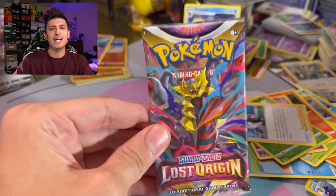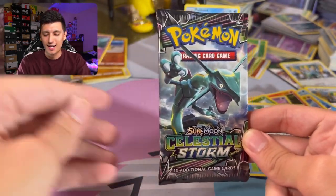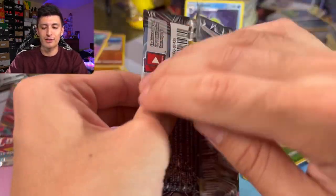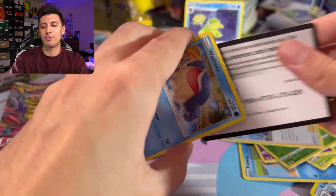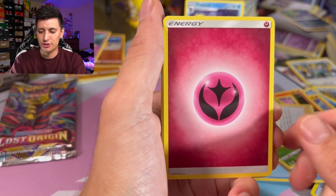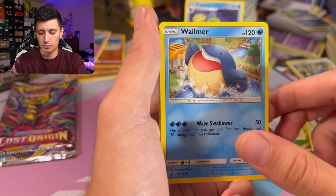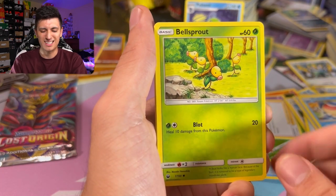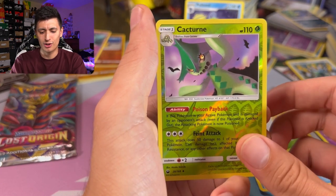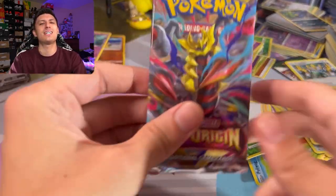Before the last Lost Origin pack, let's do the second Celestial Storm pack — the Rayquaza pack art. I heard it's unlikely to pull the exact Pokémon shown on the pack art. Results: Fairy Energy — rest in peace — Latias, Beast Ball, Switch staple, Wailmer, Bellsprout, Chincho, Meditite, Spoink, a Cacturne reverse holo, and a Claydol non-holo. Pretty painful pack there.